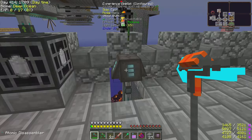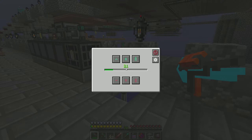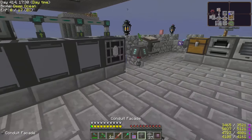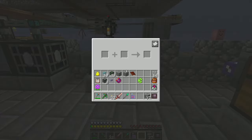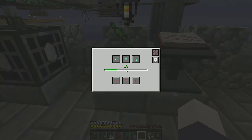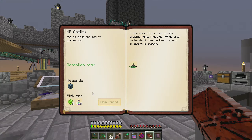Every time I need experience, I can just come over here and say I need 20 or 30 levels and dump it in again. I'll make this a little bit prettier. We also have the enchanter right next to it. And apparently that completed a quest - making the XP obelisk - and we get some bottles as a reward.